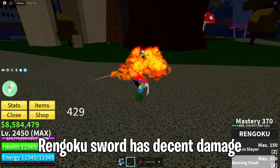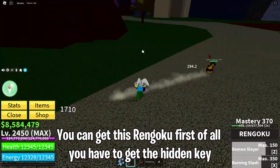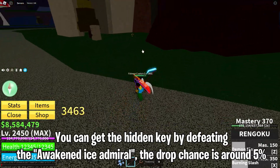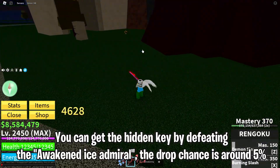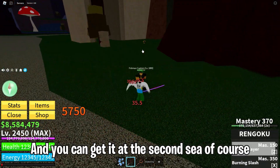Rengoku sword has decent damage. To get this Rengoku, first of all you have to get the hidden key. You can get the hidden key by defeating the Awakened Ice Admiral — the drop chance is around 5%, and you can get it at the second sea of course.